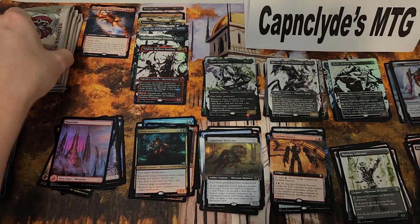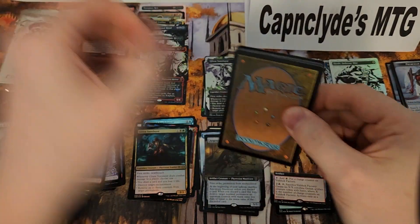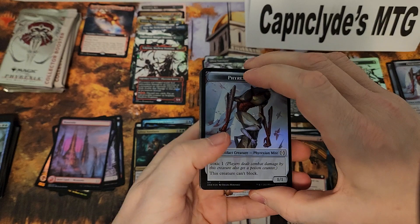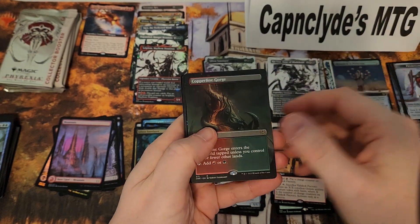So two oil slick mythics — I'm not complaining, but it does seem kind of high. Maybe they're the cheaper ones, we'll have to wait and see. Monument to Perfection, nice. Copper Line Gorge.